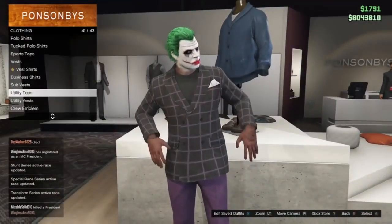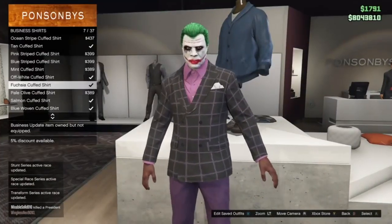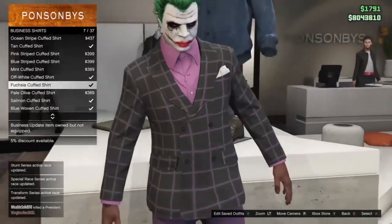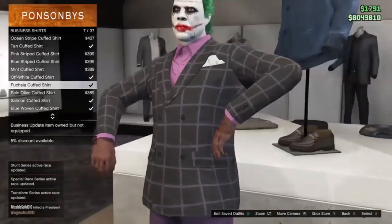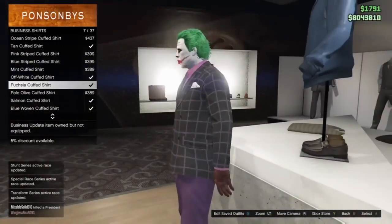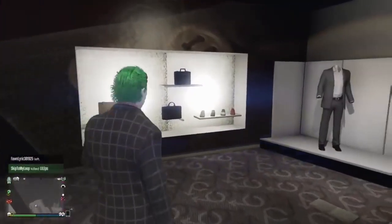After you do that, back out and go down to business shirts — equip the purple business shirt. I'm going to show you guys a little twist to this in just a minute that I thought was actually pretty dope. Just back out of that and head over to shoes.